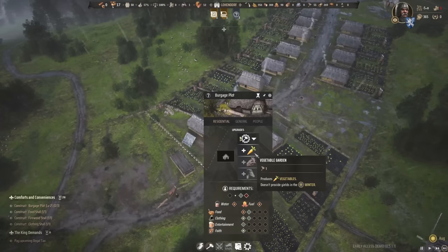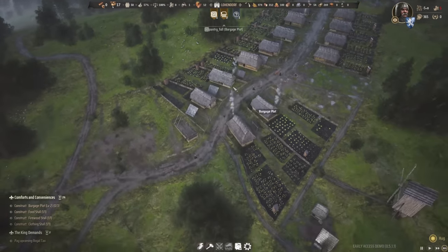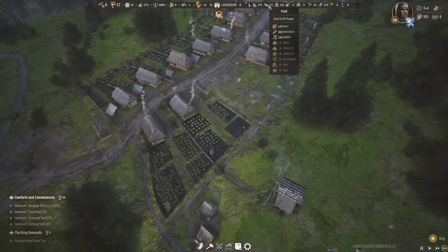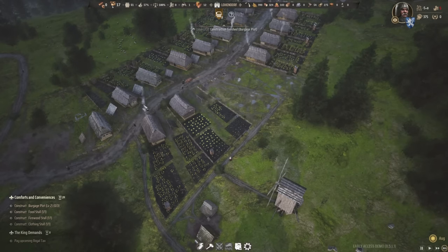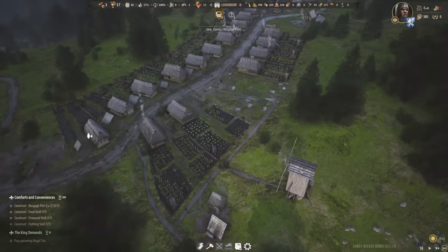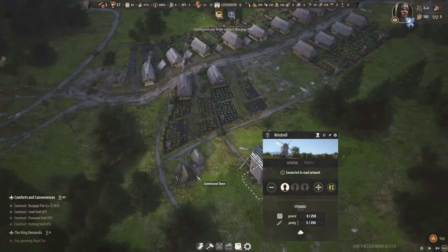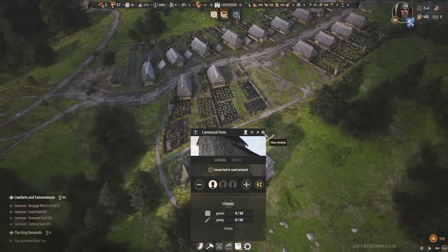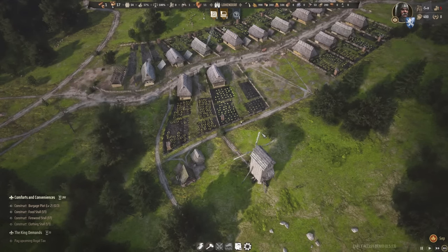I'm also going to say that these guys are going to be getting some vegetable gardens as well, because vegetable gardens are kind of making the world go around right now. As we're entering autumn, we have 12 months worth of food supplies right now, which is fantastic. We'll give these guys a vegetable garden as well. And looking here, we actually do have some flour, so we should see that flour get moved into the communal oven and turned into bread — another source of food for the people.